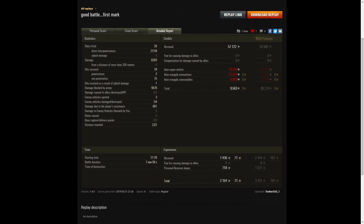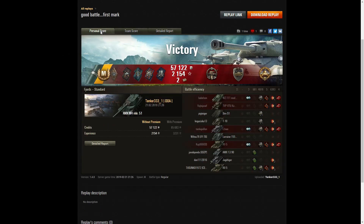If he'd actually had a premium account he would have earned 38,000 credits. On the XP side, he earned base XP of 1,436, plus 718 from running premium personal reserves bonus, taking away 2,154 experience points altogether. So no wonder he earned that Ace. Congratulations on your first mark — I'm sure you enjoyed that battle, because it really did play to your skill.